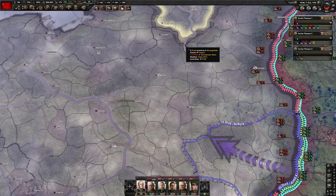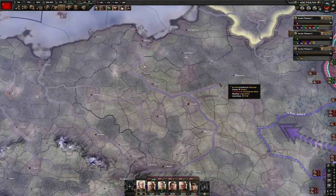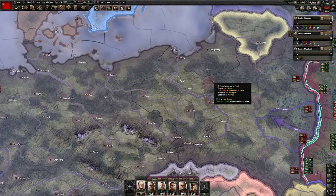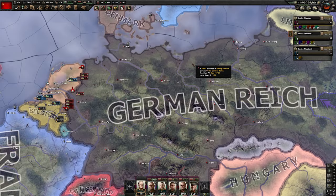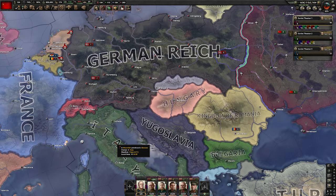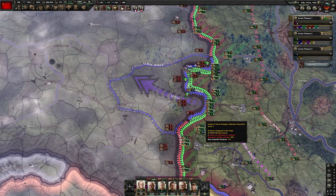Then we go for Grodno for a second push and encircle all their divisions there. After that, push for Warsaw, Lodz, then all the way up to Danzig to encircle the remaining divisions. At that point, if we did everything correctly, they shouldn't have many divisions left. We keep pushing to Berlin then Frankfurt until Germany goes down. After Germany, we take care of Italy quickly. Then we hope Hungary or Romania joins the Axis, because after Italy goes down we need another major to defeat — usually Hungary, and we end the war with Hungary.